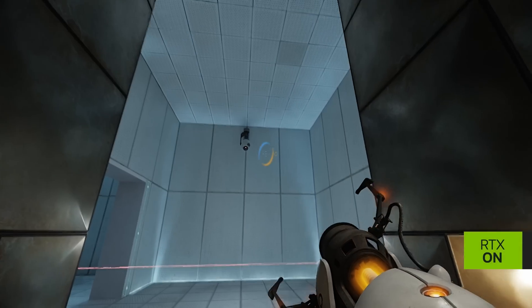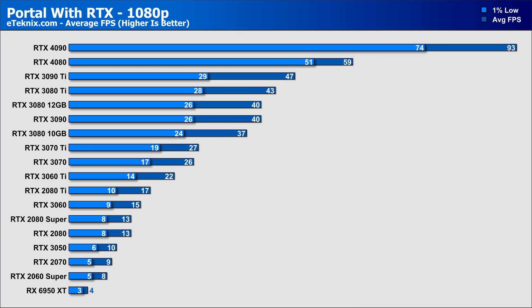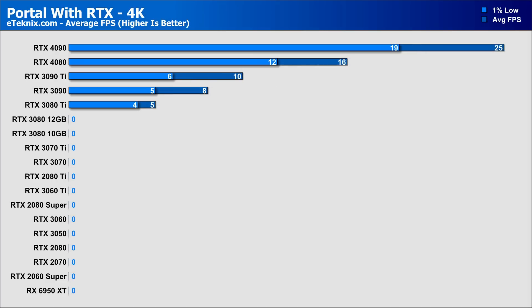Portal with RTX — I think it's safe to say — is the new Crysis. With an RTX 4090 only getting 93 frames per second average at 1080p and a measly 25 frames per second at 4K, it's abundantly clear that DLSS is very much needed. For perspective, a 3090 Ti — last generation's flagship with 24GB of VRAM — only managed 10 frames per second at 4K. And while testing the 3080 Ti at 4K, I honestly felt like I was playing a turn-by-turn game or watching a slideshow at 5 FPS average.